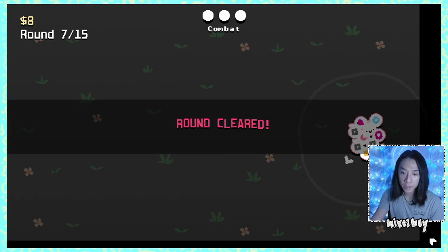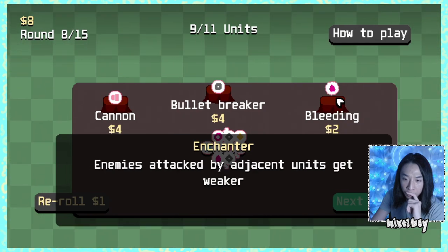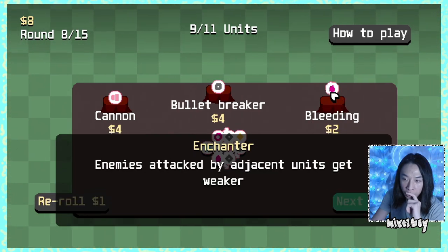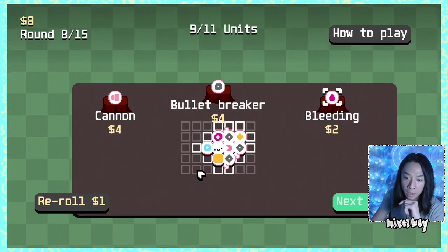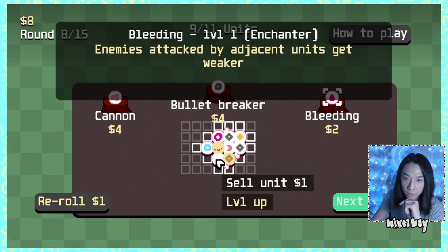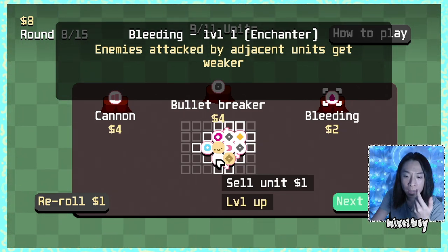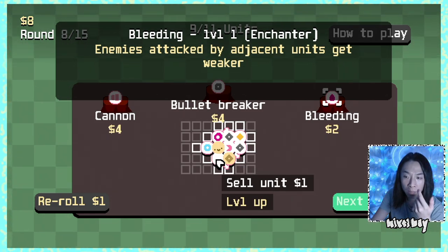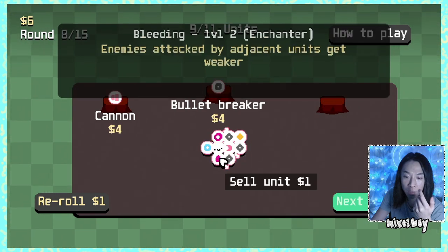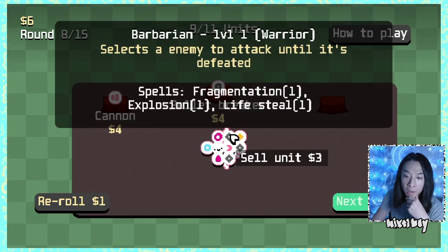I'm really surprised there's no movement speed increase so far — not even from that talent tree thing. So we have bullet breaker, which is a support bleeding. You know what, I'm going to try putting the bleeding on top of the bleeding. We just stack it on top — oh, it does level up. So you put it on top to upgrade. Got it.